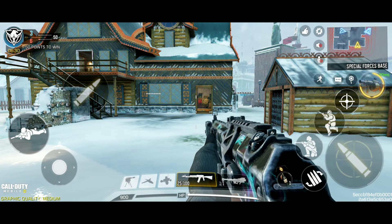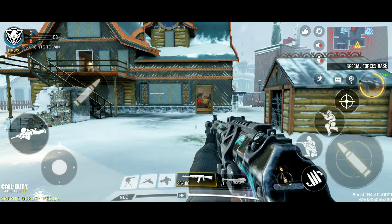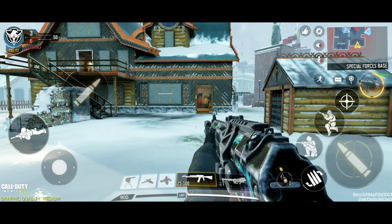On the right I can see a hut, and I can see the extreme edge of the hut. On the left I can see this wooden pillar over here.